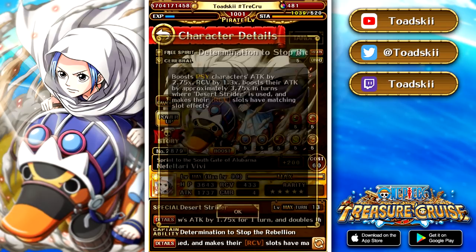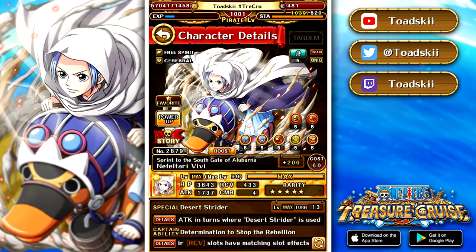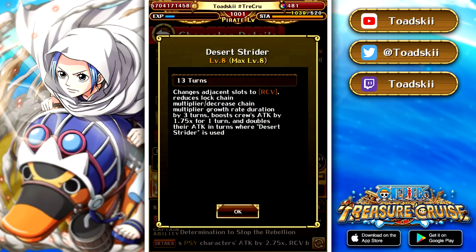Recovery slots are counted as matching. When you launch her special on a 13-turn cooldown — she doesn't have limit break expansion yet, but she does have one and I think she gets an additional cooldown from that — it changes adjacent orbs into recovery, reduces chain lock and chain coefficient reduction by three turns, gives a rainbow 1.75x attack boost, and if you use her special twice in the same turn you get a 2x attack boost to all characters.